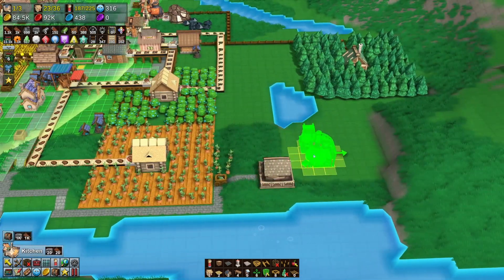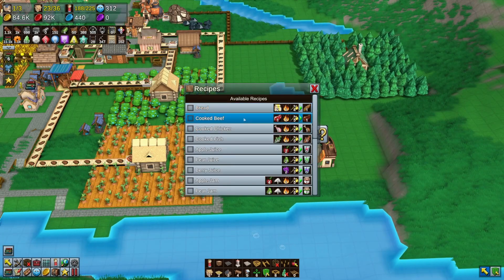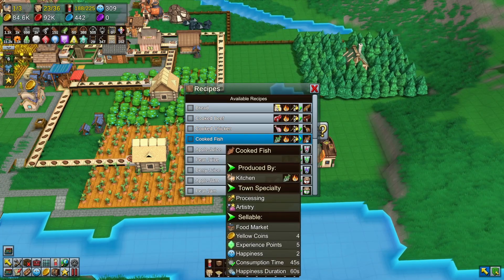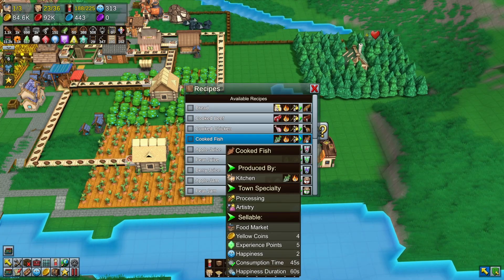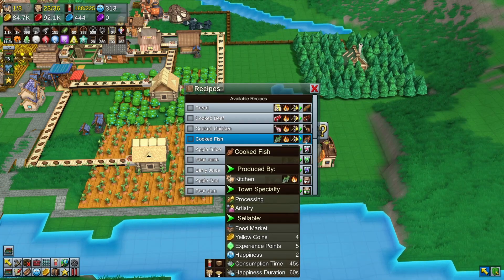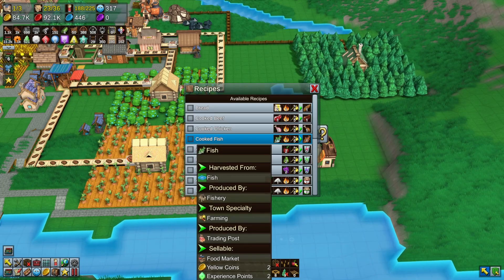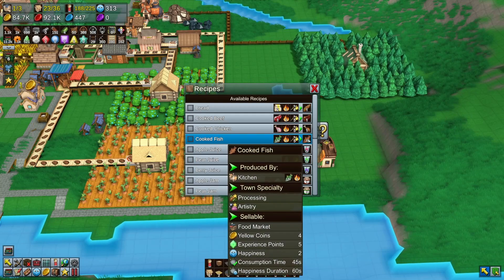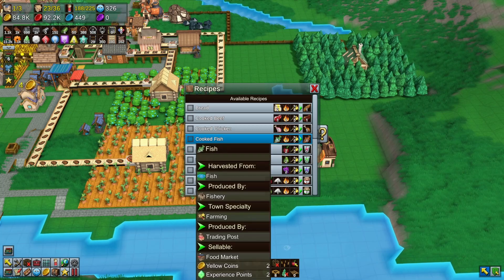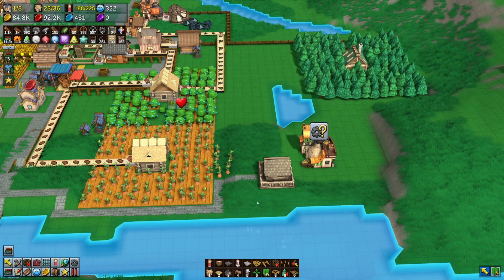Okay, new building — we're finally getting somewhere. Kitchen! Let's take a look. We need fish and fuel to make cooked fish. Cooked fish is worth four yellow coins and gives us five experience points. Fish sells for two coins and two experience points. The happiness is two for cooked fish versus one for regular fish. Let's cook this stuff — oh yeah!